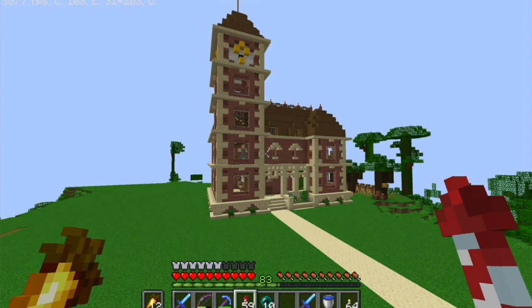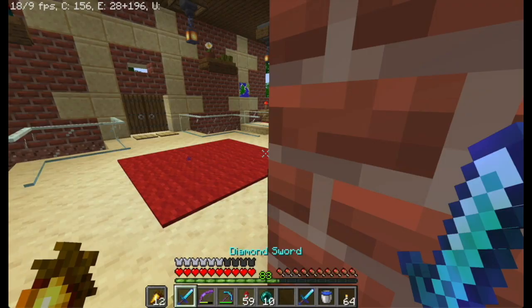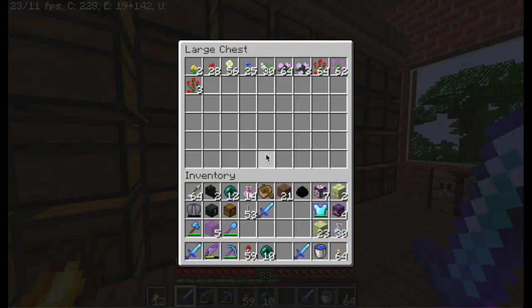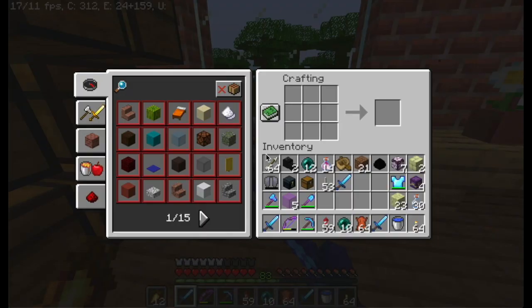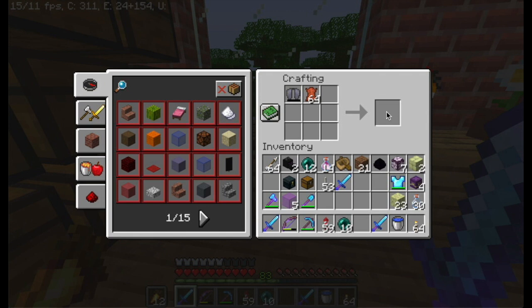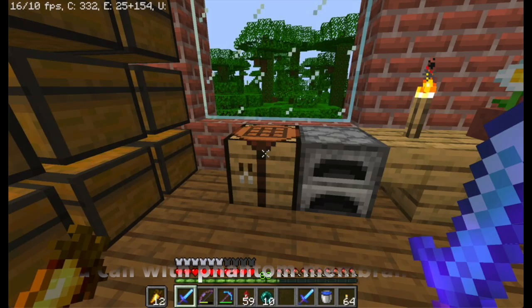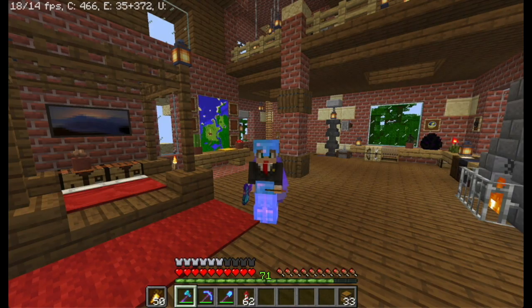Though, if I'm correct, you can actually fix elytra with leather, and I know that I have quite a bit of it. So why don't we try that out. I believe I have leather in here. Nope, in here. Yep. Alright. So you and you. Nothing. Okay, nevermind. You cannot fix elytra with leather.